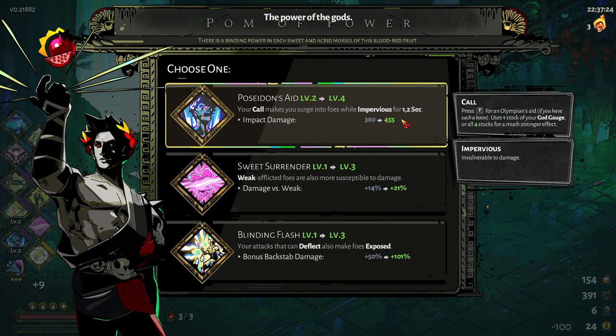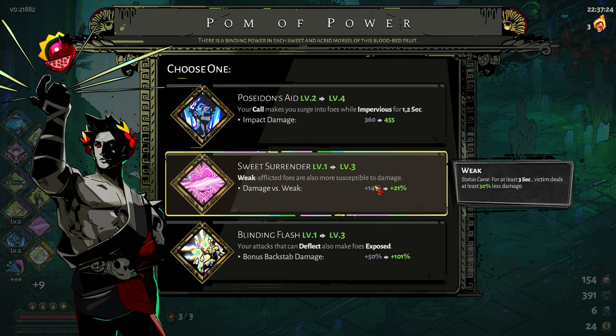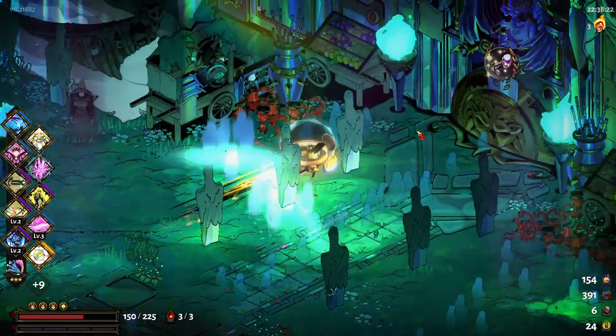Let's buy the common here. I forgot — I have that duo boon. That's good, that's actually amazing. Let's put that into sweet surrender — 70% of my damage.